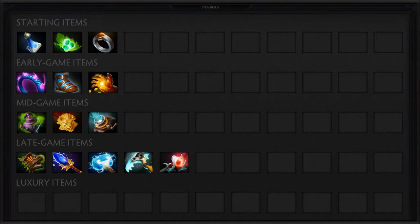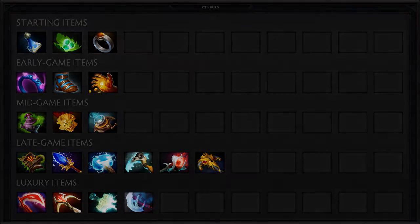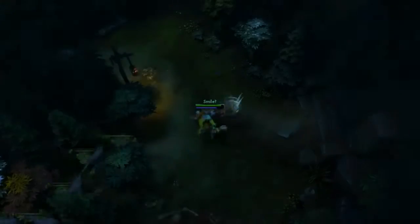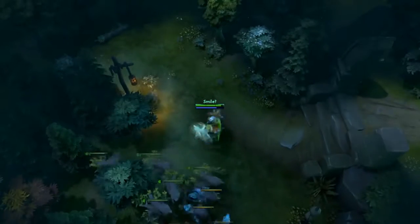If you ever become a right-clicking threat to the enemy team, purchasing a BKB will be a must. If you're going for the pub DPS build, you could substitute some items for a variety that includes a Desolator, Daedalus, Mjolnir, and Manta.